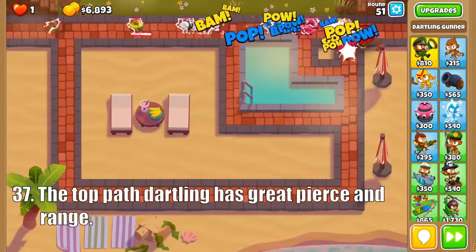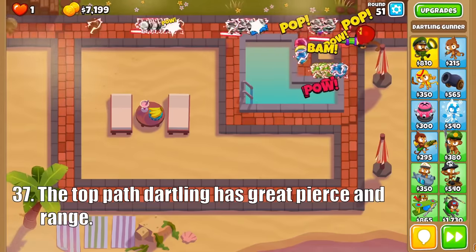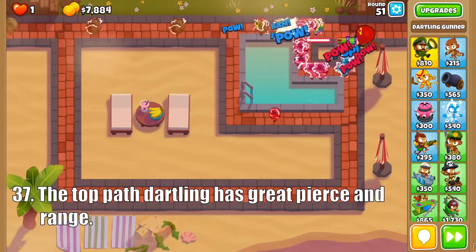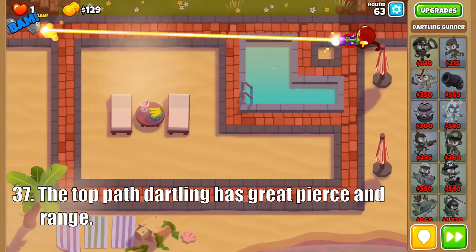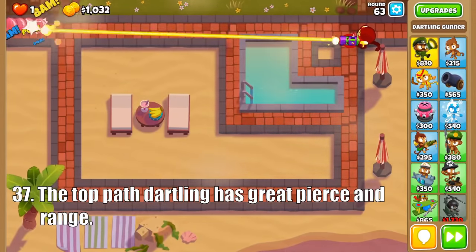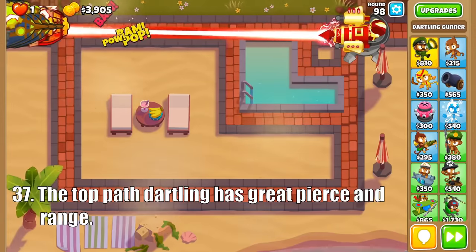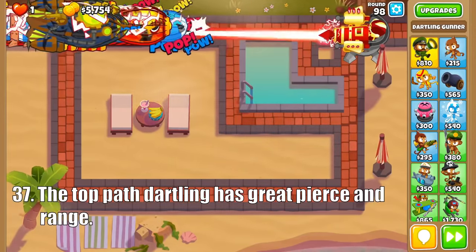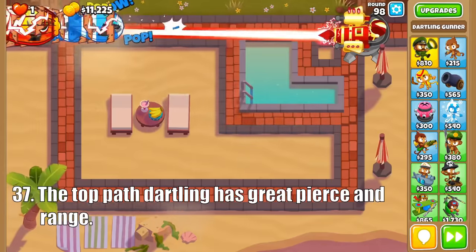Just like the Mortar, the Dartling Gunners have great range, so that is a strength for all of them. For the top path, the Laser Cannon has decent pierce and damage for its price, which really lets you save up for the Plasma Accelerator, which is crazy strong on straight paths with its 50 pierce and has decent single target damage if you focus bloons with its endpoint. Then if you save up for a Ray of Doom, its ridiculously high pierce and good first-target damage will destroy just about everything, even a ways into free play. Just make sure to use these guys on a straightaway to get the most out of them.